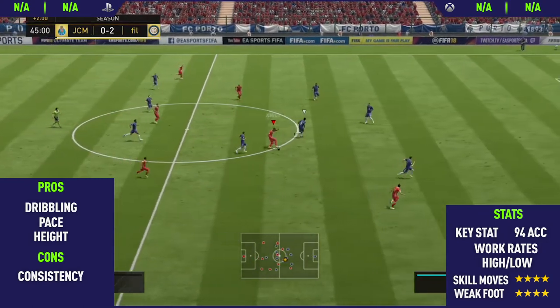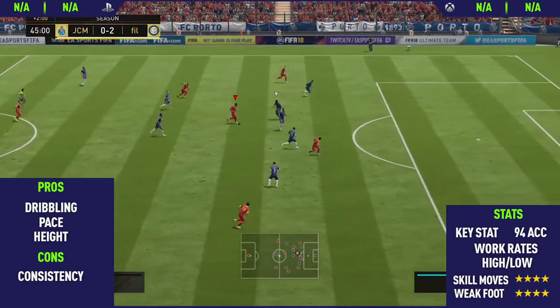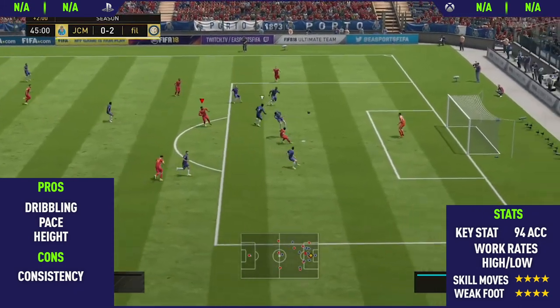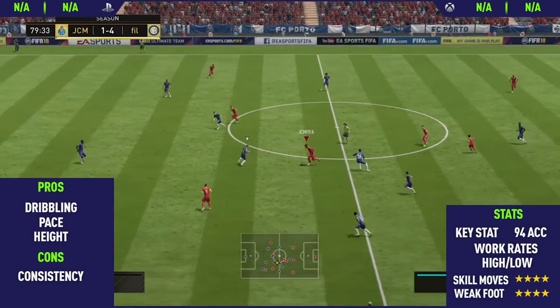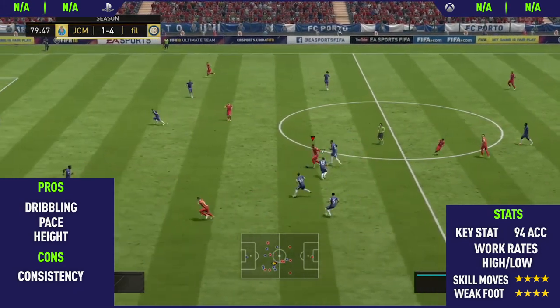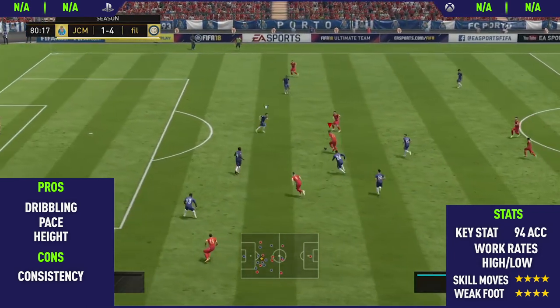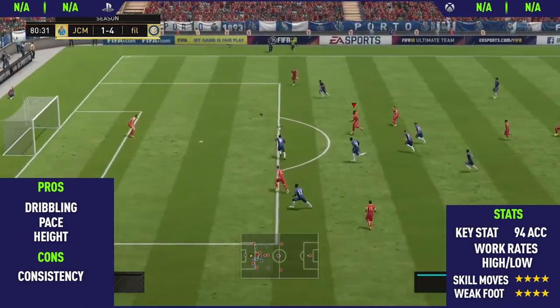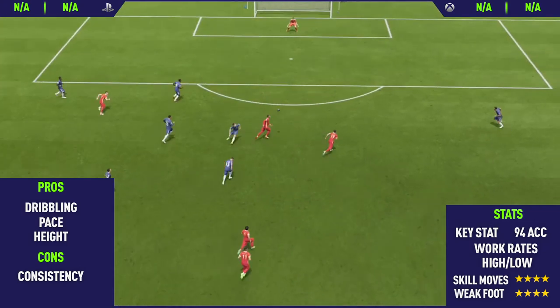Moving into the next goal here, we do a nice spin, run through on goal, do a ball roll, do some nice skill moves, go for the shot and it goes nicely into the top corner. Moving now into the final goal, and this is a really, really good goal. We do some really nice skill moves — a nice ball roll to body feint, flick it up for the rainbow flick, and then a really, really nice finish. So guys, this has been the highlights, now let's get into the overview.